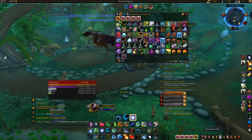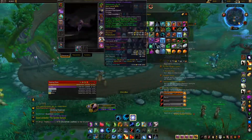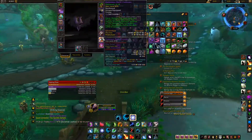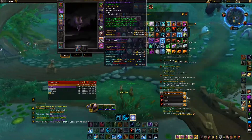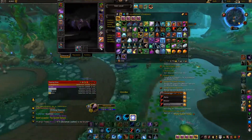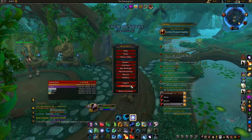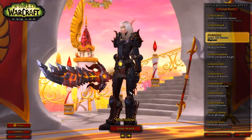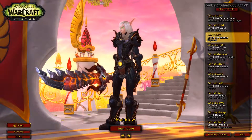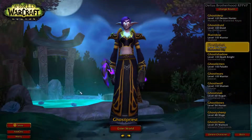We have one Blood of Sargeras on this one. I'm trying to upgrade my best-in-slot trinket — the Darkmoon Deck: Promises — which seems really good. I have it at 870 and it can go all the way to 900. We're also going to be working on getting a new Chrono Shard. Really happy we got the neck upgrade too.